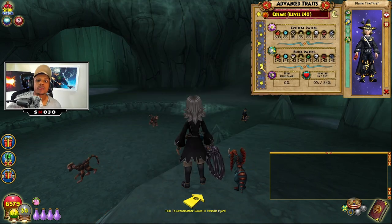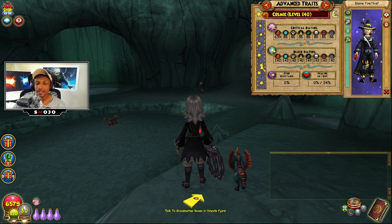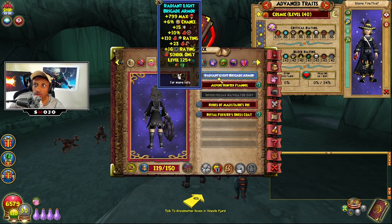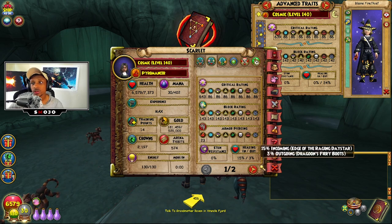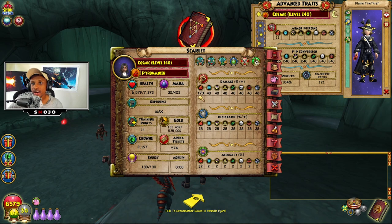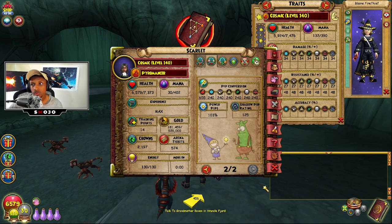That armor piercing I'm getting from the robe and the athame, along with the Dragoon Fiery Helmet giving five extra piercing, gets me to 29 — really solid. For people concerned about the lower critical rating, I did play around with an alternative setup. Swapping to the Radiant Light Brigade robe brings critical rating up to 643, higher than Blaine's 640, and I'm still rocking 23 armor piercing — still significantly more than his 11.